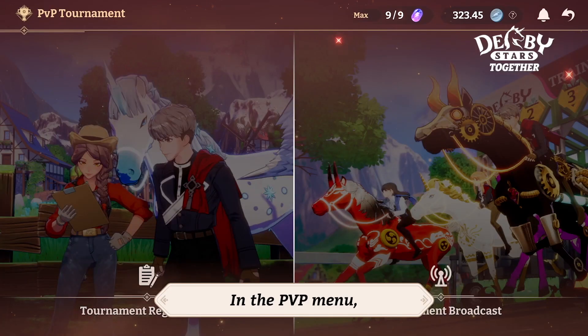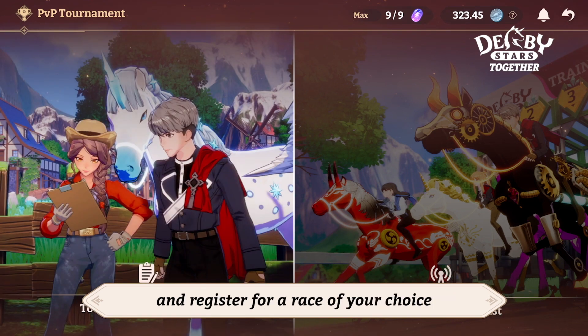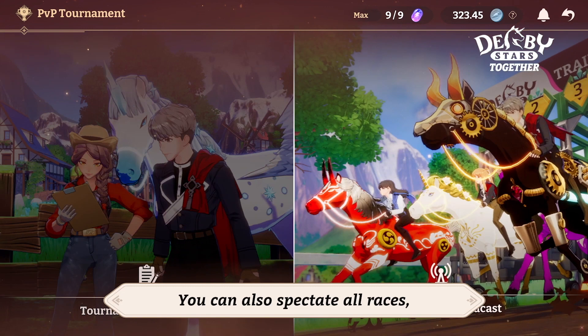In the PvP menu, you can check a list of races being prepared and register for a race of your choice. You can also spectate all races, including the race you entered.